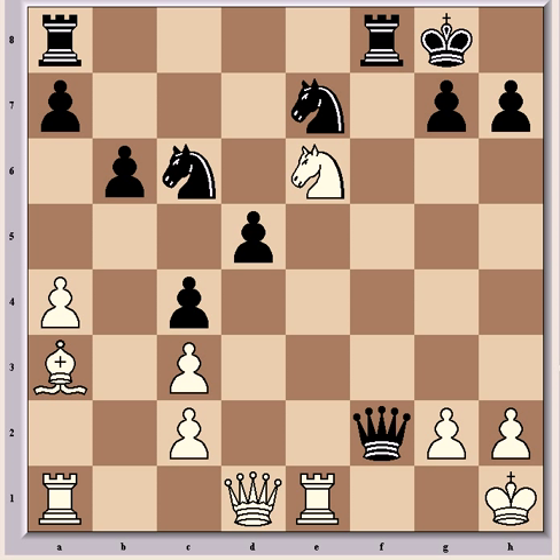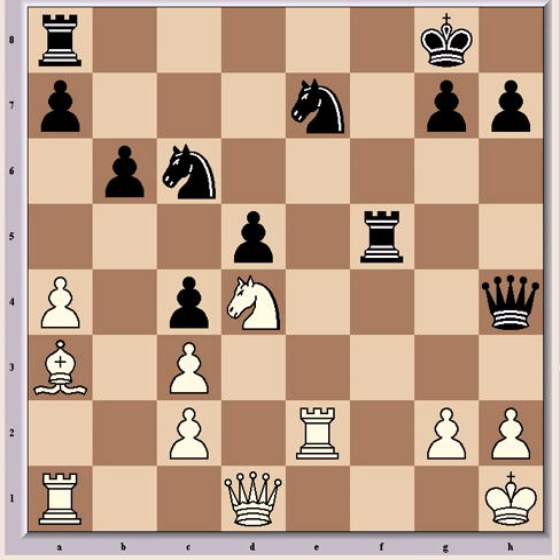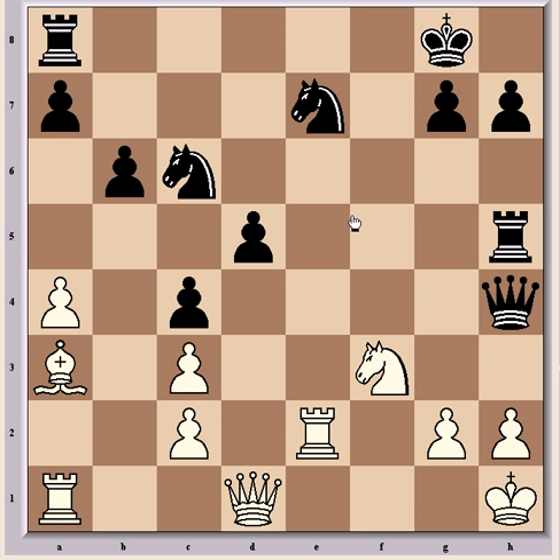But the depth of Fischer's preparation and understanding is clear here, because after Kh1, best play goes Rf5, now Re2, forcing the queen back — Qh4 is the best square. And after Nd4, Rh5 is best. If instead Nxd4, white wins a piece with Bxe7. So Rh5 is best.